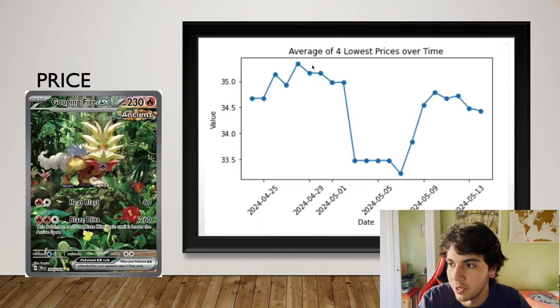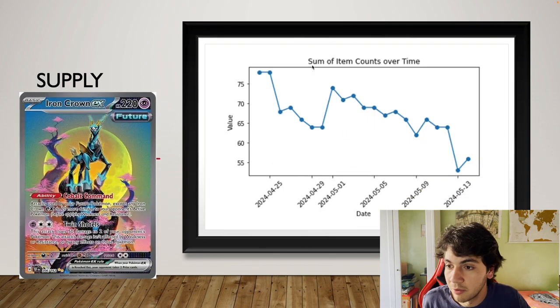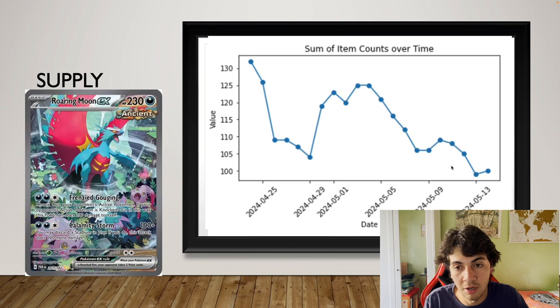Here I want to compare — Gust of Fire has below 50 cards listed right now; Iron Crown has a similar number listed. So let's take a look at another card: the main chase card for Scarlet & Violet — Paradox Rift, the previous main set — and we are in the 100s for supply there.